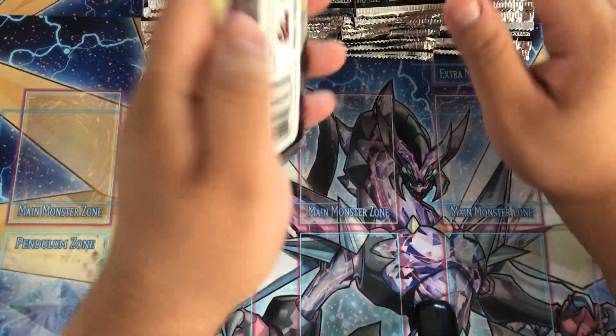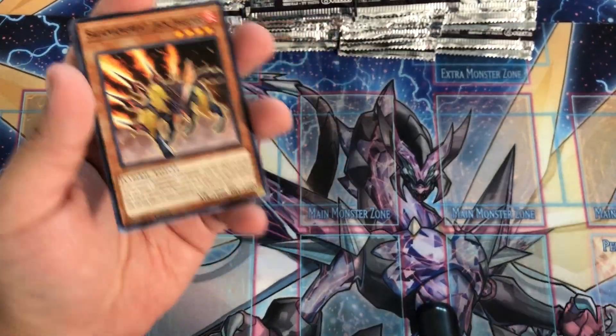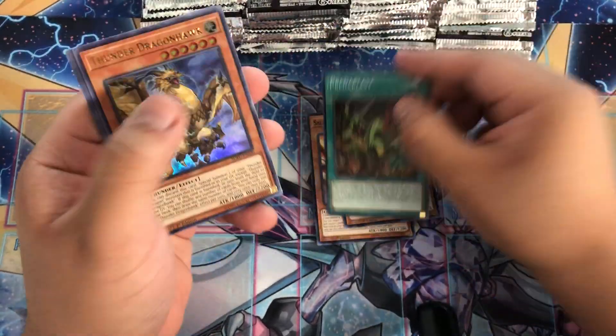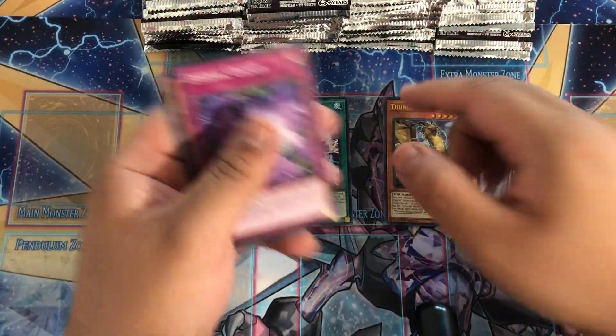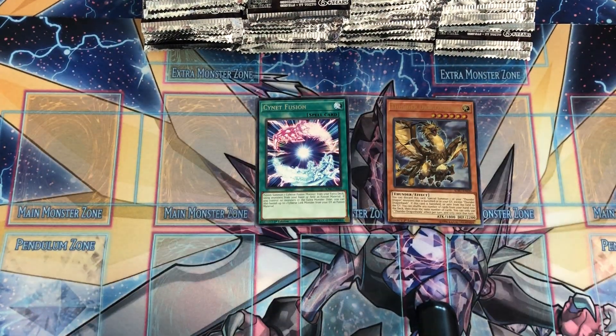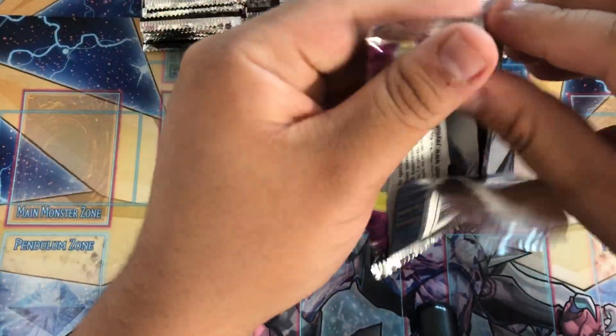Let's see if we can try to pull some dangerous goods. Dangerous thunders - there you go. Let's see if we pull the sweet goods. Thunderhawk, let's go. Put this right here. We just want all the thunders right now. People are going to build this deck. Honestly, I think it's a pretty good deck.